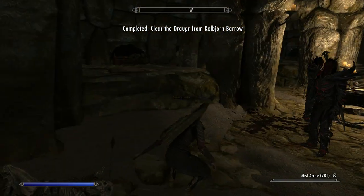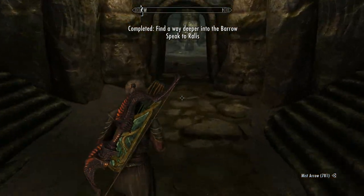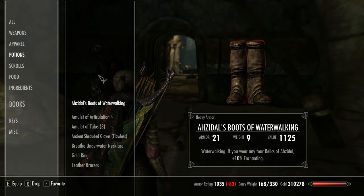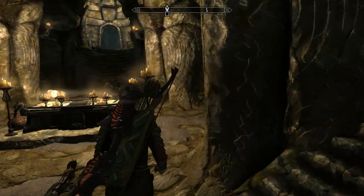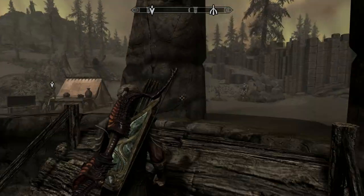Once you've cleared the draugr, pull the skull — that actually opens up the next stage of the barrow. In here you'll find Azidal's Boots of Water Walking. Not only is the water walking enchantment pretty good, but if you're wearing any four relics of Azidal's armor you get plus 10 to your enchanting — that's exactly why I wanted to come here. You must wear exactly four pieces, not five or more, otherwise the plus 10 enchanting bonus doesn't work.